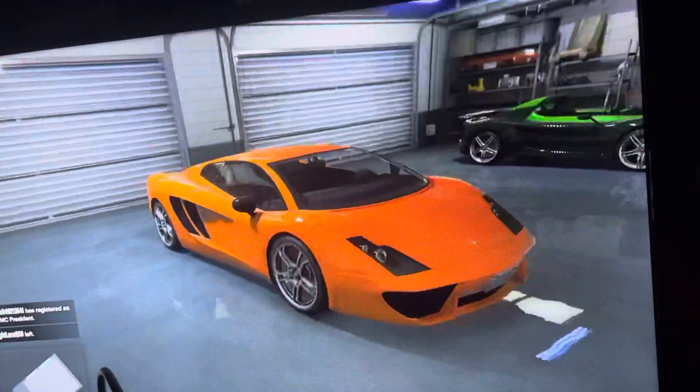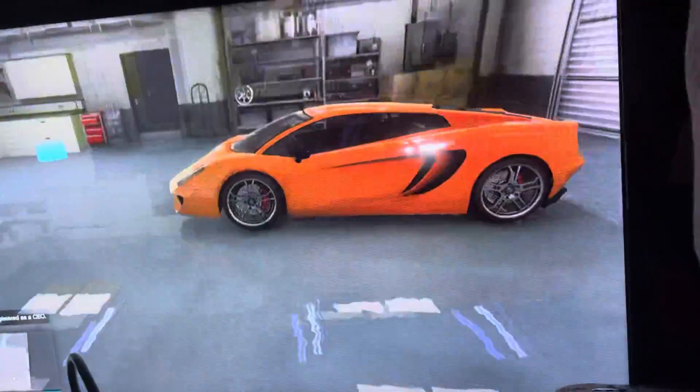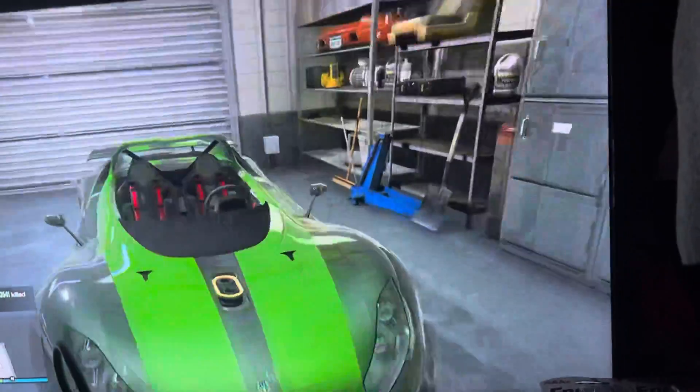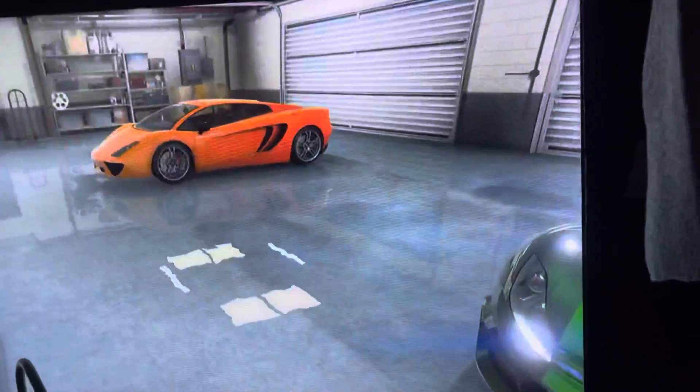These are my cars. I have a lamp — an orange lamp. I had a red one but it got destroyed and I lost $25,000, which is pretty bad. But then I bought another one, so it's fine. I won this car from the casino. And yeah, that's the house tour. Bye!